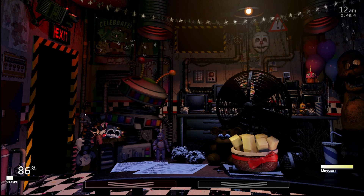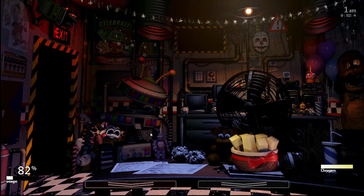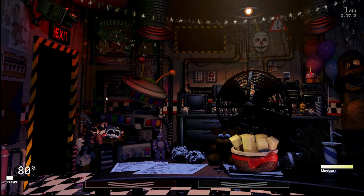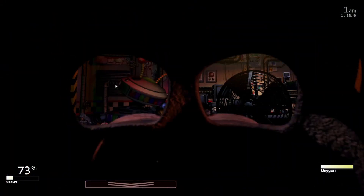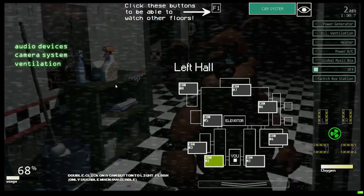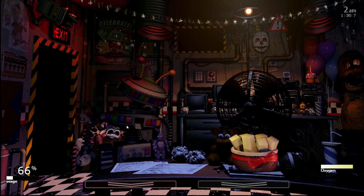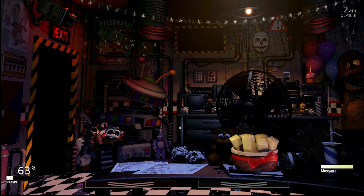It seems like Freddy here is the main threat — no one else seems too active. Bonnie's in there right now, so that's good. Foxy's there — switch back to Bonnie. I don't want to give Foxy a chance of getting in here. Freddy, will you be there at 30? It's so nice that all the controls are on the keyboard — so much easier. Bonnie's in the cove; I'm ready for the other Freddy, though we haven't seen him yet. Pretty sure he's in this night.